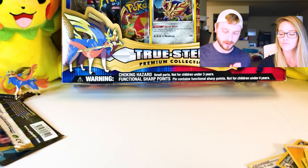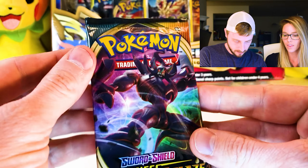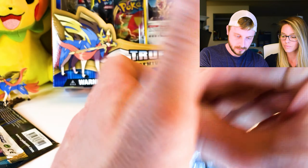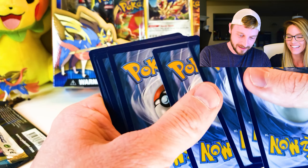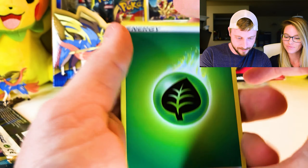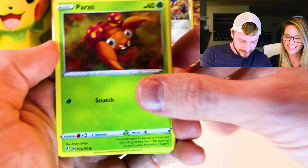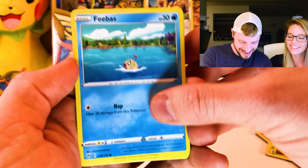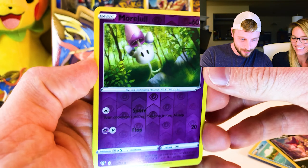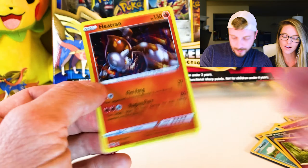I'm feeling a white and green card coming up here — I'm feeling one soon. We have a Grim Snarl pack, and I was right — a white and green code card! We have a Grass Energy, a Kabu, Simi Sage, Medium Ice Cream, Paris, Larvitar, Golette, Feebaz, a Reverse Holo Morlul, and a Holo Heatran! We actually already have this card, but it's still an awesome card.